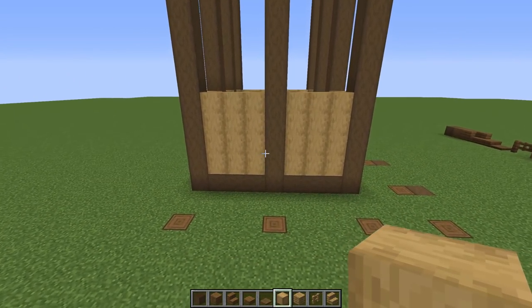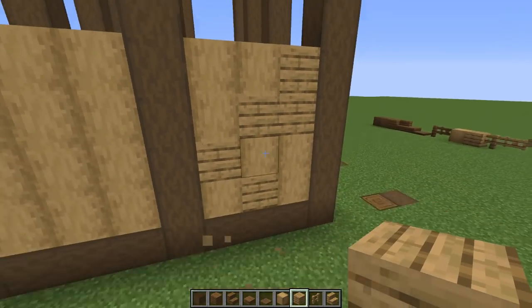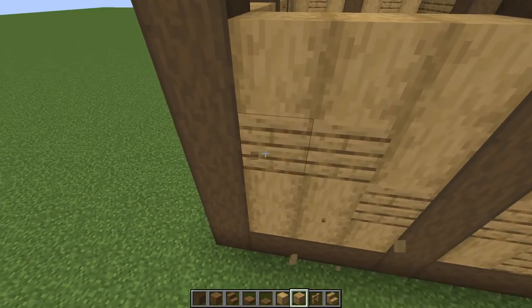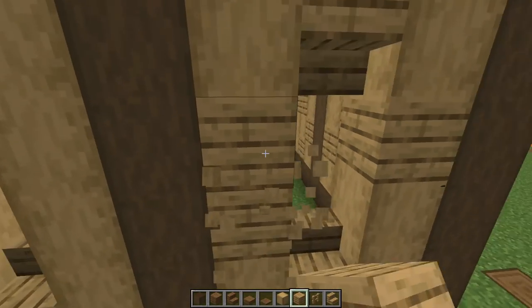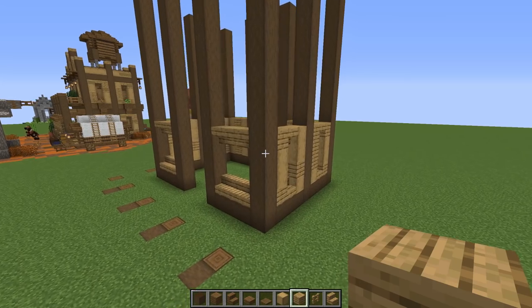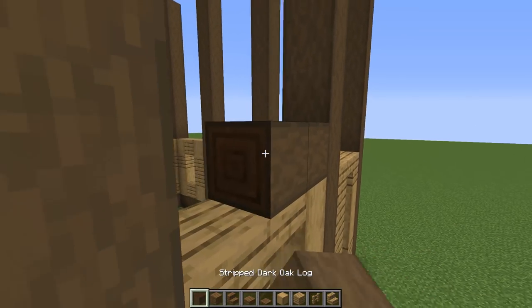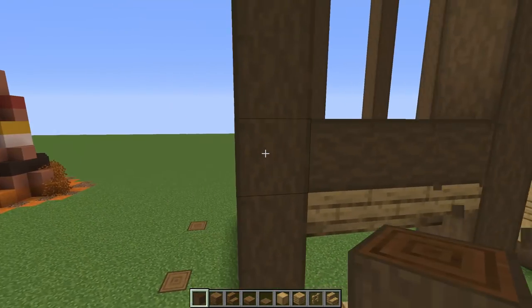Next, come in and add texture by bringing in a little plank action — randomly patch in regular oak planks on these walls to make it look like patchwork repairs have been done over the years. Then crossbeam all of these sections, running the same line all the way around. To break up the next level, bring in some stripped spruce lining all the way on top of those beams.